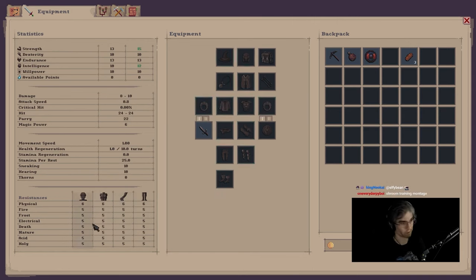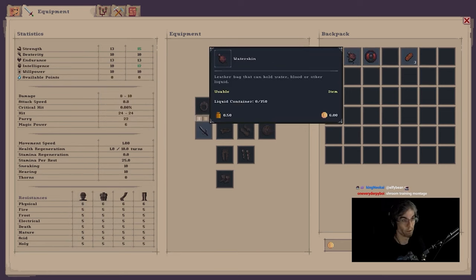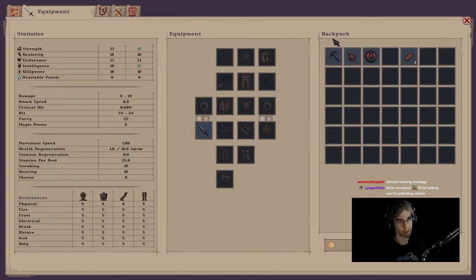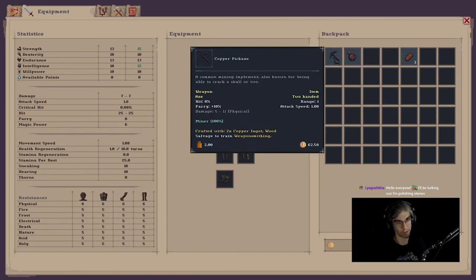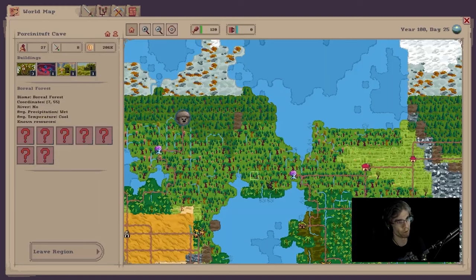So you've got all your stats here. We have some bread, our water skin, and our pickaxe in our equipment screen. I think you can have two different equipment loadouts. So we can have our main loadout which is just going to be shield and our knife. And then if I go to the second loadout, I can put the pickaxe in, so we can swap between those in game. Then we have the overworld.